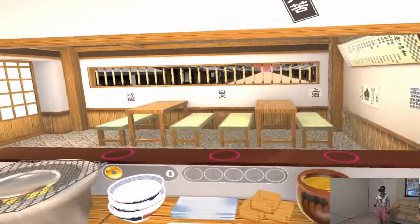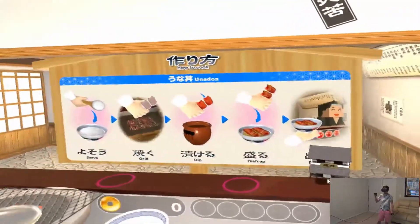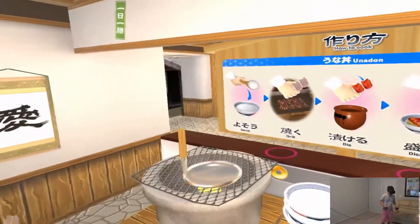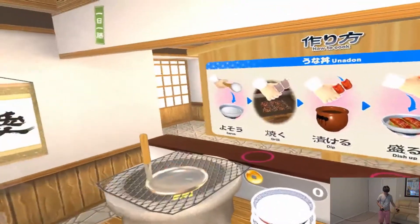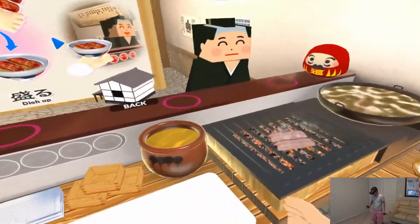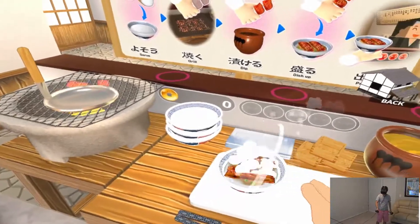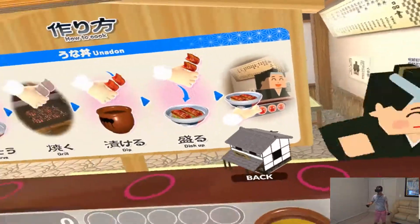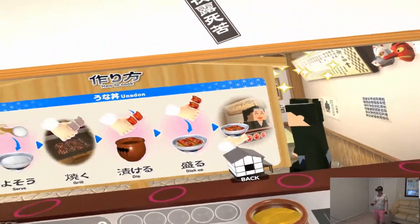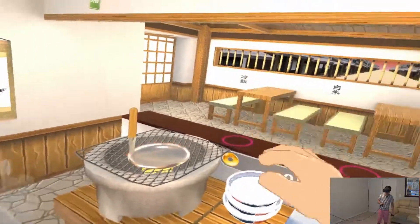All right, let's do the recipe — I keep seeing this bowl a lot. So first we need a bowl, we need some rice, and then we need this meat, and then we dip it in the honey. Unidon — that's what it is! It pays me money. Let's learn how to make that one.